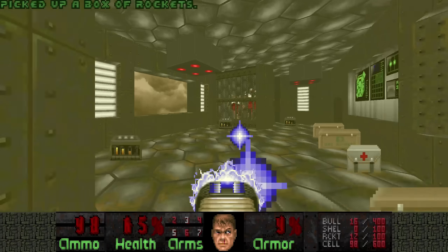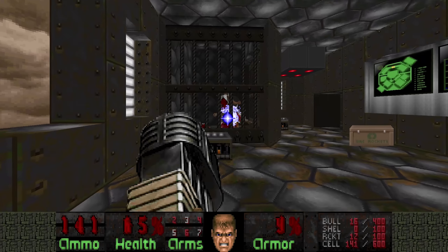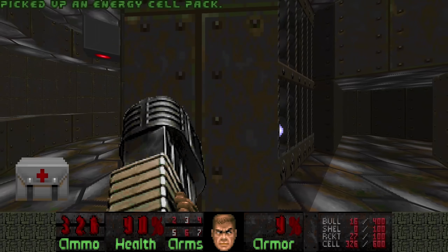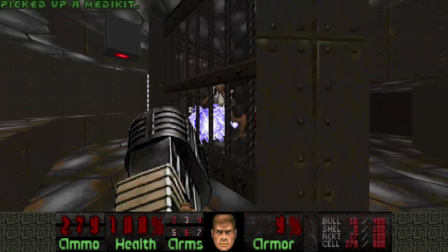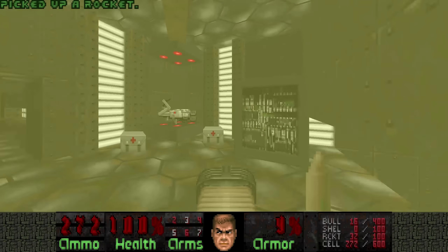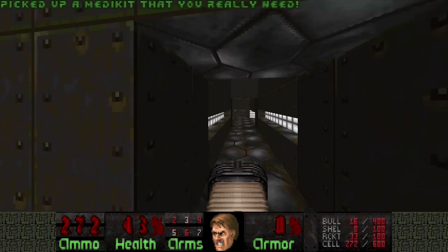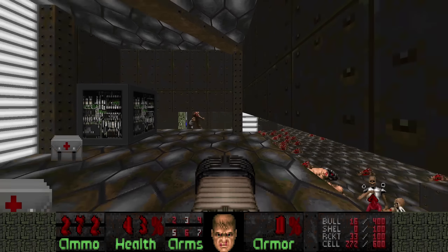At least we have cells now to kill these Revenants. But we're not done yet — there are more Revenants here. And finally we get the BFG. And one of the Cyberdemons gets released. The Revenants should infight the Cyberdemon — good.